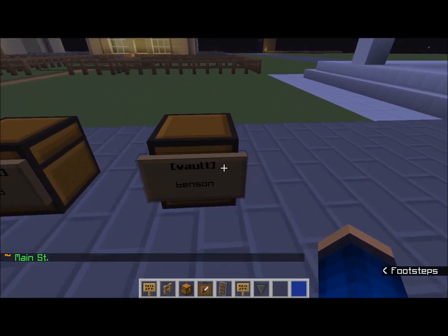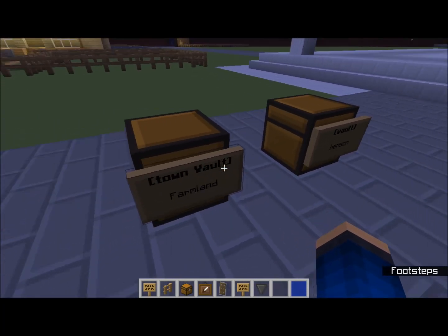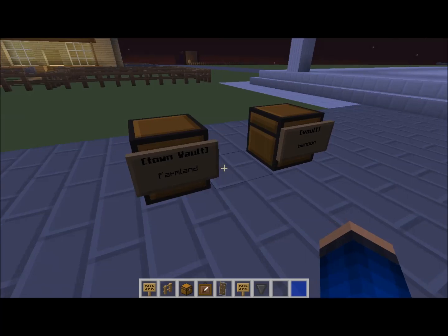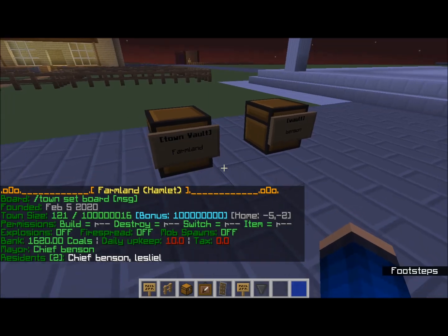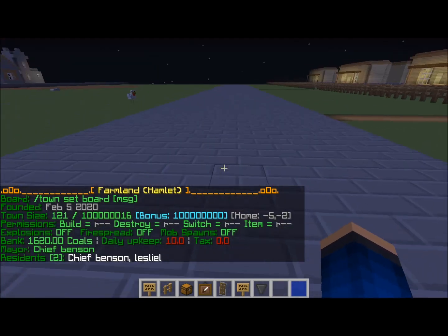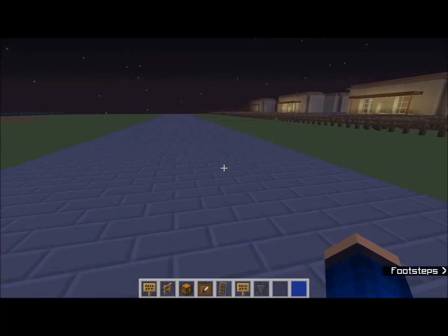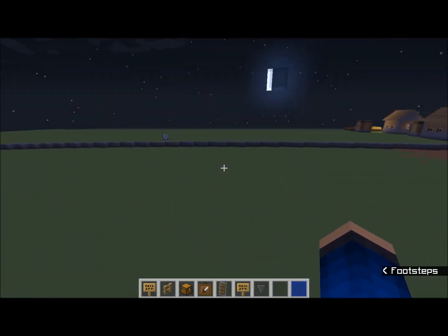When you do your vaults, as usual it's brackets, vault, bracket. There's only going to be one town, so you'll never have to do a town vault — we're all going to be part of one community. You'll start out in this town by default. There will be no wild; every piece will be owned, and you won't be able to go past the wall.